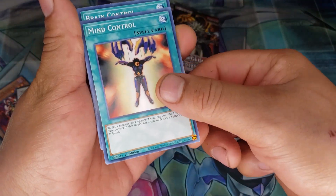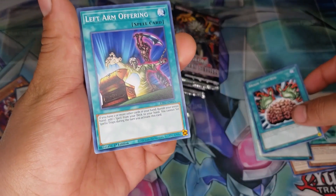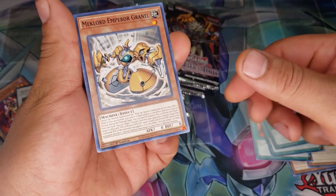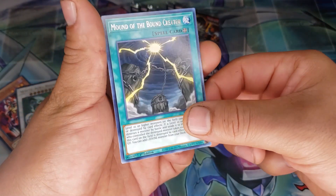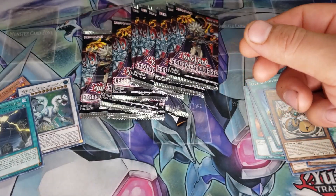Alright, next pack. We got Mind Control, Brain Control, Left Arm Offering, Mech Lord Emperor Granel, and Mount of the Bound Creator. I feel like there's a bunch of discard cards — feels like I've pulled a lot of those.